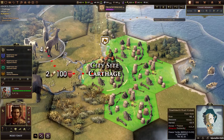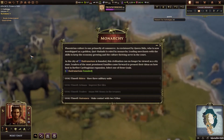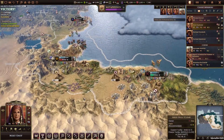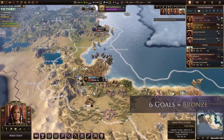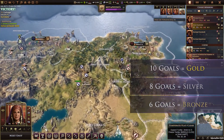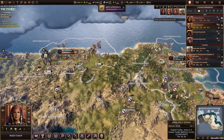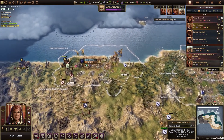At several points in this scenario, you have to choose which family you are going to side with and which goal you are going to pursue. Complete six goals to earn a bronze victory, eight goals will earn you a silver victory, while ten goals is a gold victory. The best players are going to complete all twelve, which is an epic victory.